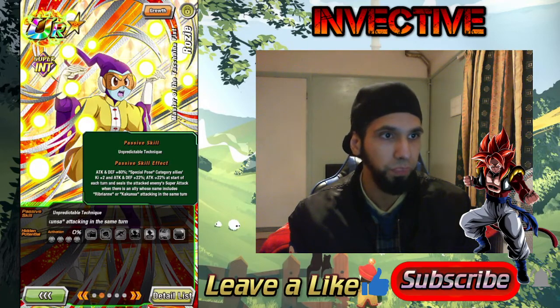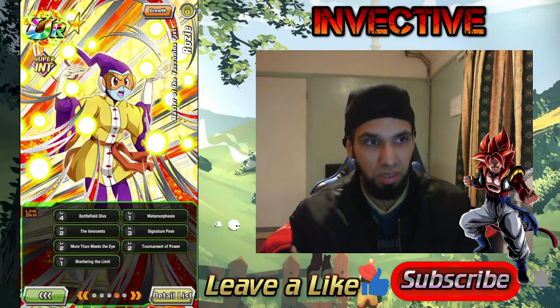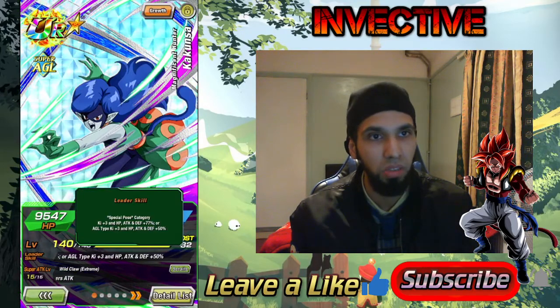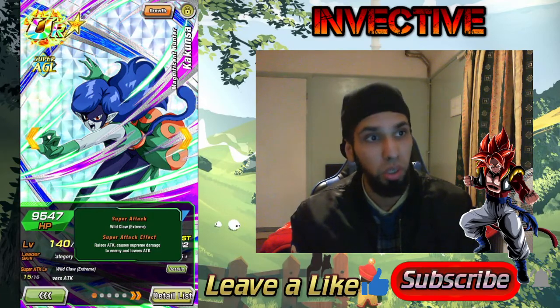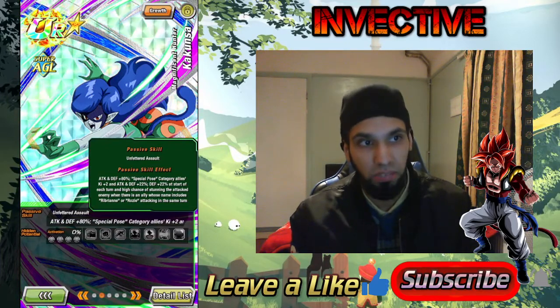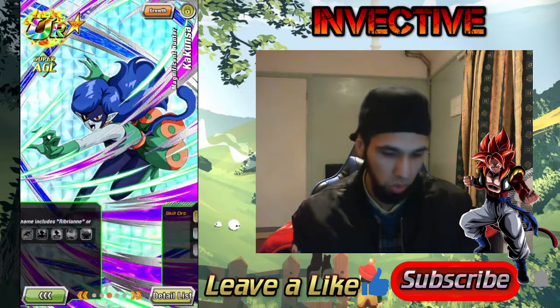She's a sealer and a supportive buffer for attack and defense, and she can also dodge. They all have the exact same link set, so wherever she is, the other two have the same links. Kakunsa is also a special pose category leader — same as Rosie but her sub-buff is for AGL types. She raises attack on her super attack and causes supreme damage and lowers attack — her super is the Wild Claw Extreme. Her passive gives attack and defense plus 80%, and Peppy Girls category allies get two Ki. She provides up to 44% extra defense, while Rosie gives 44% extra attack. Kakunsa has a high chance of stunning when Ribrianne or Rosie is attacking — so she's a stunner with defensive support while Rosie is a sealer with offensive support.